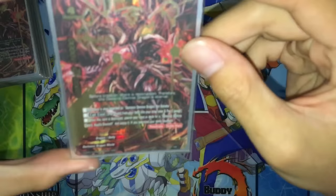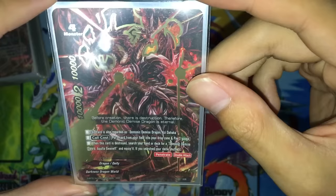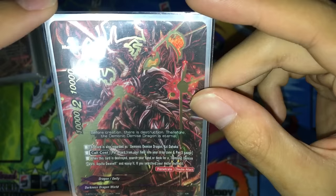Let's move on to the deck itself. Our buddy monster is Yerner of Extinction, Azidhaka. It's the new Azidhaka with Penetrate and Double Attack, but still a size 4 monster with 10k power and 10k defense, with 2 crits. This card is also regarded as the previous version.